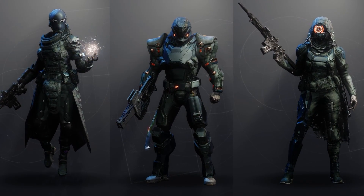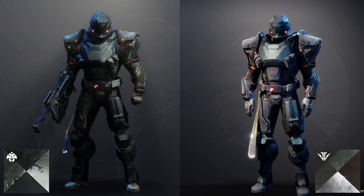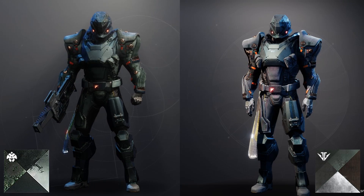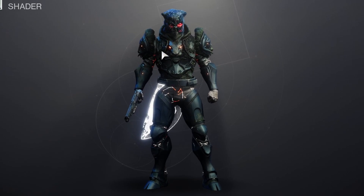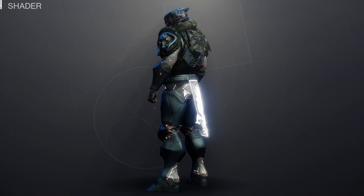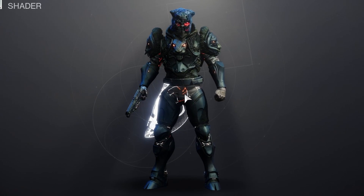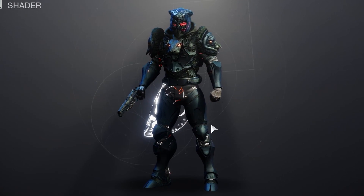This reminds me a lot of the refurbished black armor shader that we had a long time ago, so if you don't have that, this is a good alternative — although this one is a lot darker and a lot more matte. If you're curious about what it does to glows: on some glows it makes it white, and on others it makes it red, and as you can see here on the bottom of my legs, sometimes it does both.